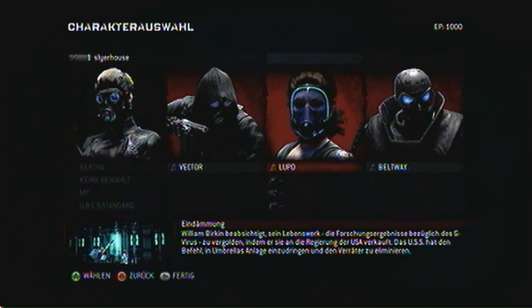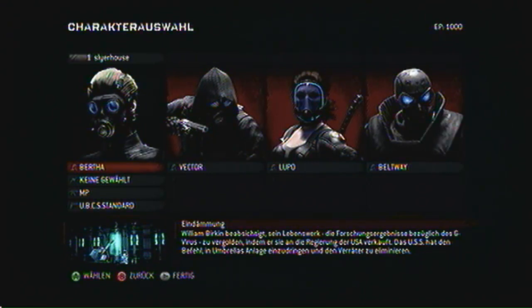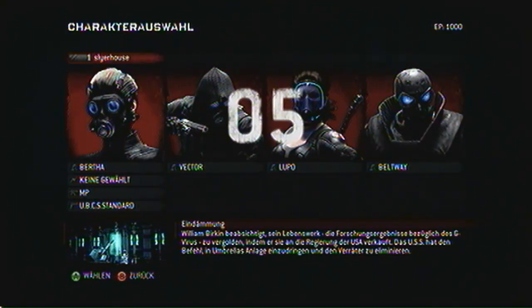Wir dürfen hier noch unser Team festlegen: Vector, Spectre, Beltway. Spectre sieht irgendwie blöd aus – ich hau dafür Lupo rein. Dann die erste Mission: Eindämmung. William Birkin beabsichtigt sein Lebenswerk, die Forschungsergebnisse bezüglich des G-Virus, an die Regierung der USA zu verkaufen. Das USS hat den Befehl, in Umbrellas Anlage einzudringen und den Verräter zu eliminieren. Unser Team ist ein USS-Team – Umbrella Secret Service, die geheime Elite-Einheit Umbrellas.